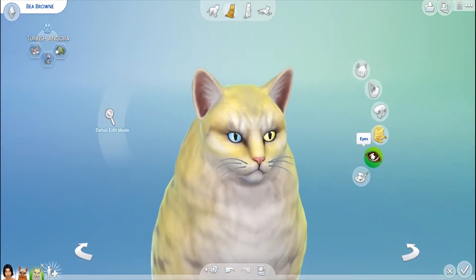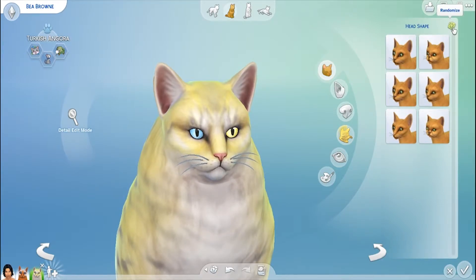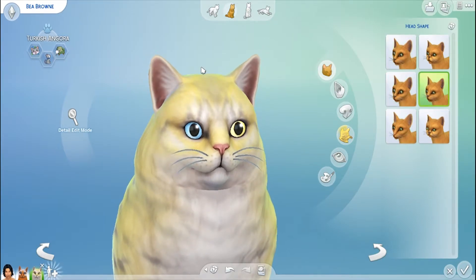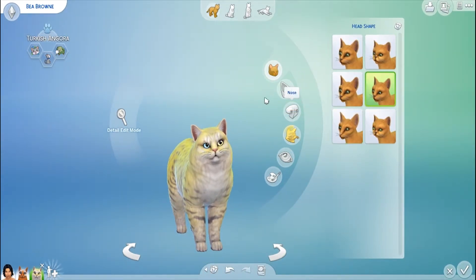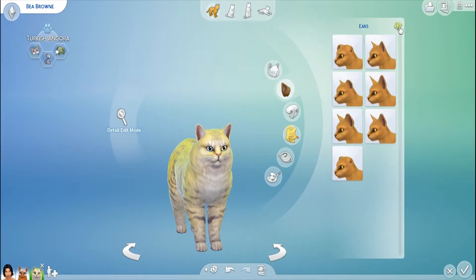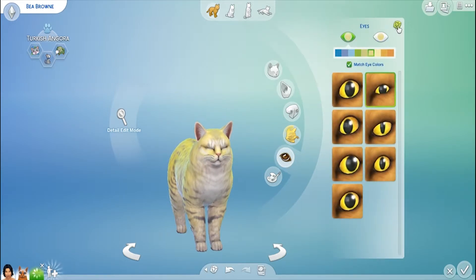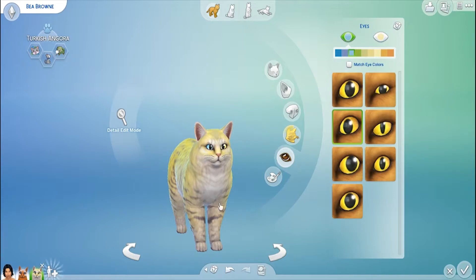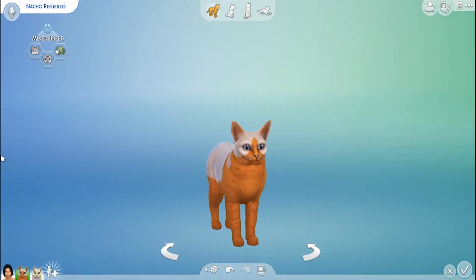Now we're going to have to redo the face because that totally did not stay put. This works with the body — okay, that's great. Let's do the ears — you're looking good. For the eyes — you still have the two-color eyes, which is fine. Last time you had both blue eyes, so I guess that's fine. So we have the mom here, BB Brown, and the dad Nacho Refrizzle.